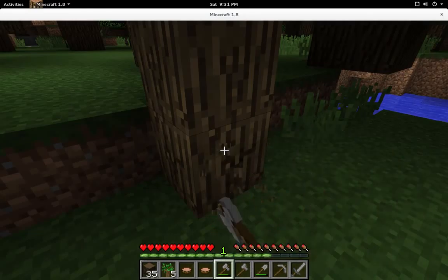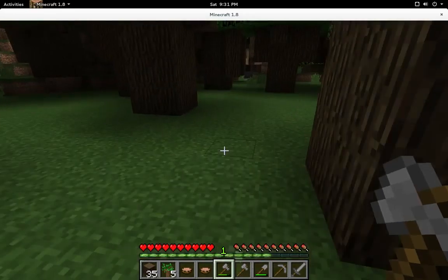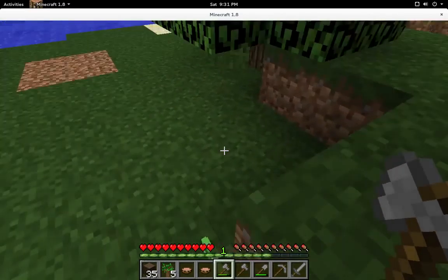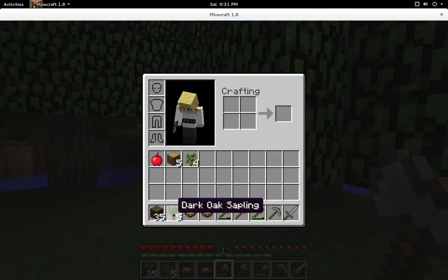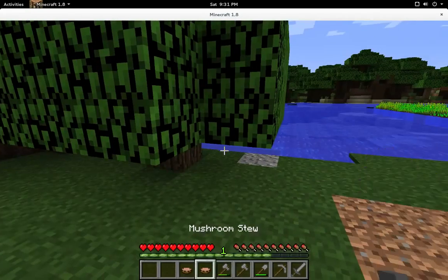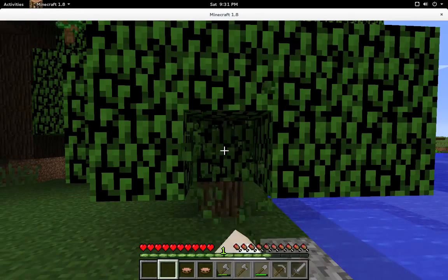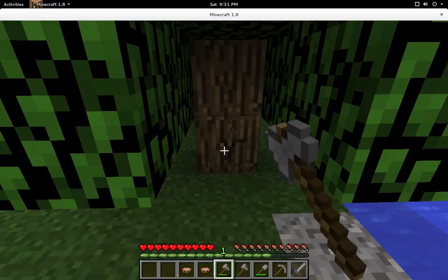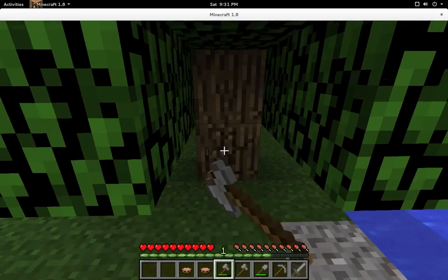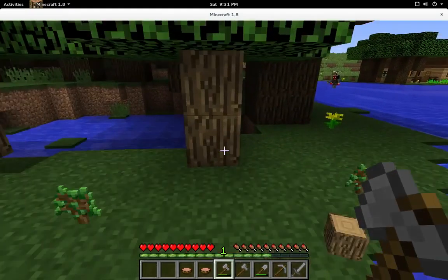Also to note for the fans out there, Tree Capitator will do the same wear and tear on your axe that you would normally do by cutting down that tree. And if your axe would have broke in the process of cutting down the tree, it will only knock down enough blocks to the point where your axe would break, and leaves the remaining in the top. Good to know, but it's certainly a lot less boring to watch. It also helps for the tall trees that are hard to reach.